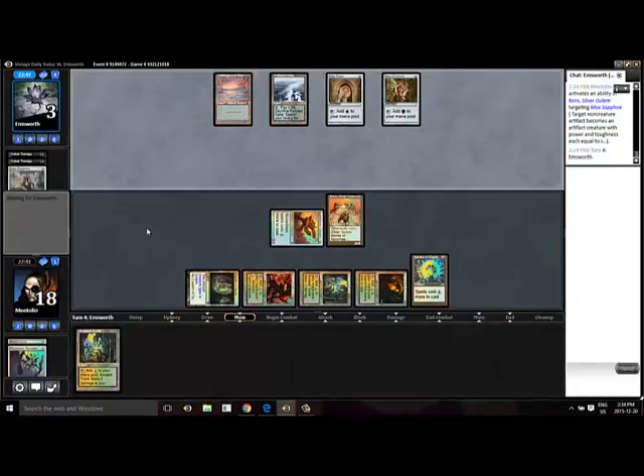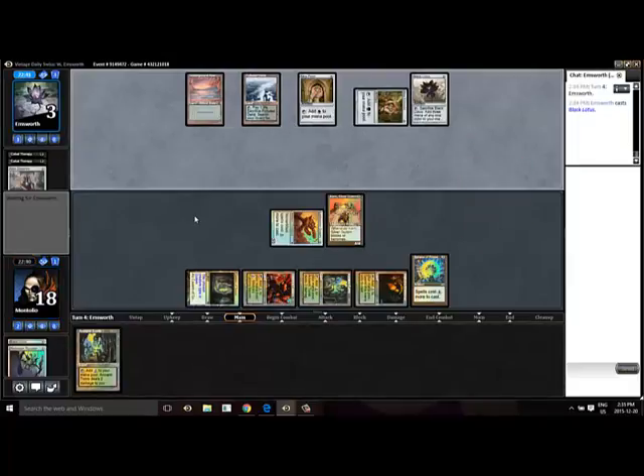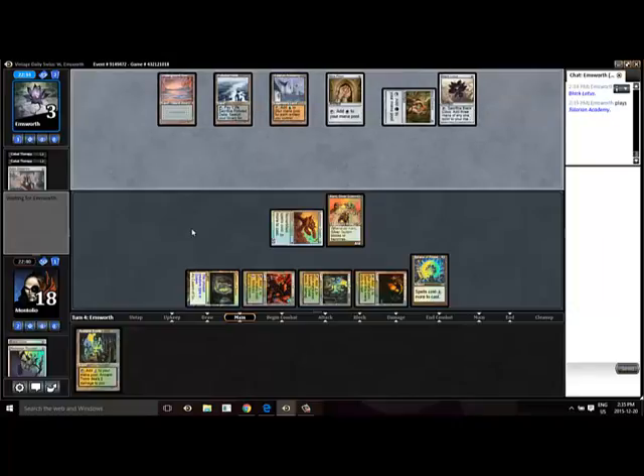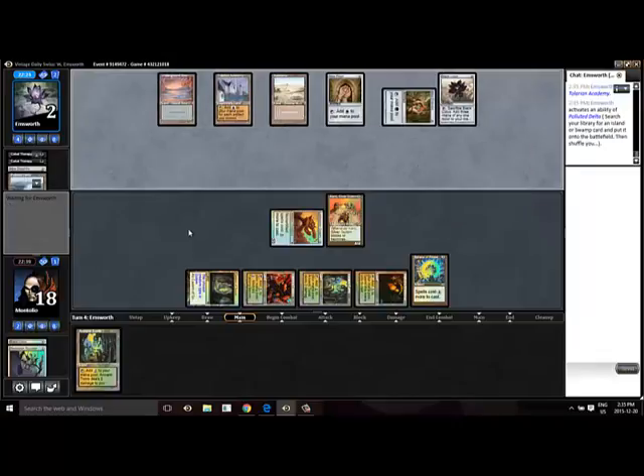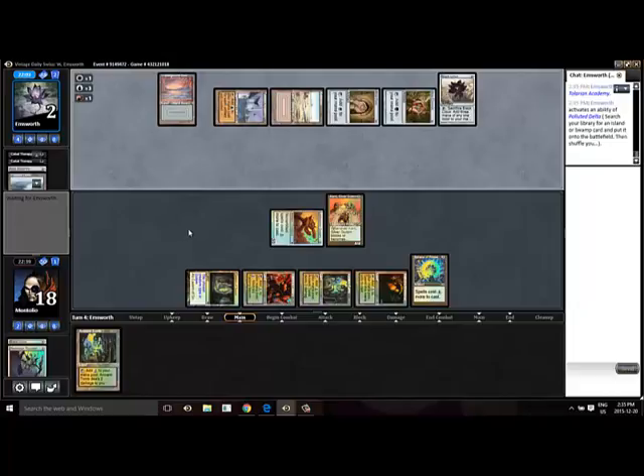It's like a Wasteland — we got him, and next turn we're going to take all his Moxes. He's dead next turn if he doesn't do something. Black Lotus is a good one. Maybe we're premature there — maybe we should have waited. If he's got a Vault-Key here, we're in a lot of trouble. Maybe we should just attack him with the Factory and shut off his fetch. He's got a lot of mana — if he's got the Vault-Key here, we're in trouble.